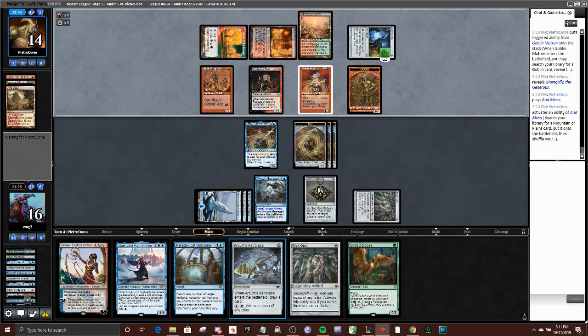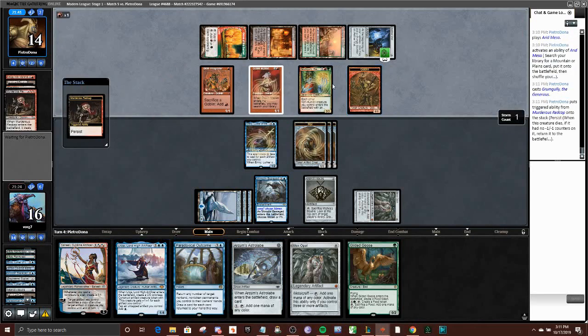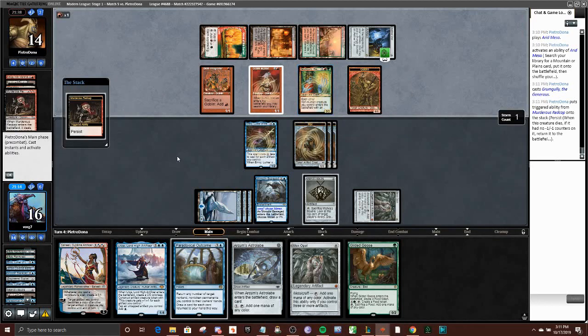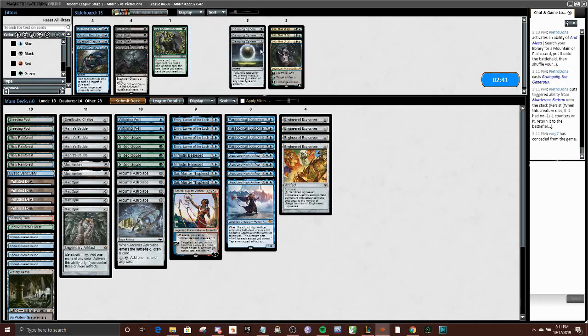Pretty wild game — turn four. If we're on the play we might have had that one. Grumgully is essentially a Vizier of Remedies in this case — their persist creature gets a +1/+1 counter so they can bring it back infinite and just kill us. Pretty cool — I was thinking of throwing together that deck for a video, I think it'll be coming down the line. I think Kethis and Goblins are on my short list to make videos of. There's definitely a good build of Goblins out there, just have to find it.